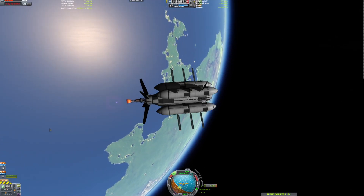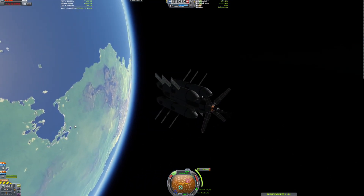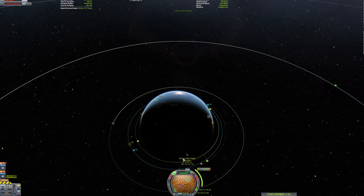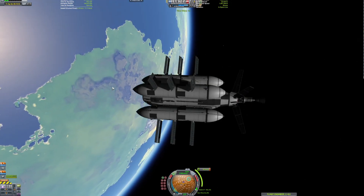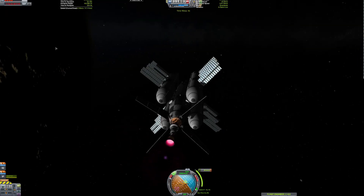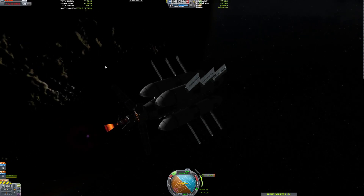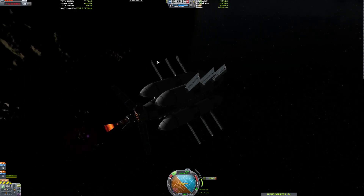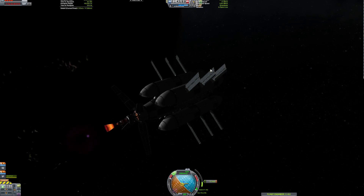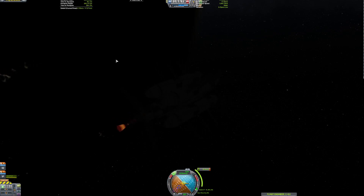Here we are doing very slow burns. This thing has a very low thrust-to-weight ratio because those decoupleable side tanks are so heavy. But in total, it'll get about 1,000 tons of fuel to Joule, which is what we need it for.